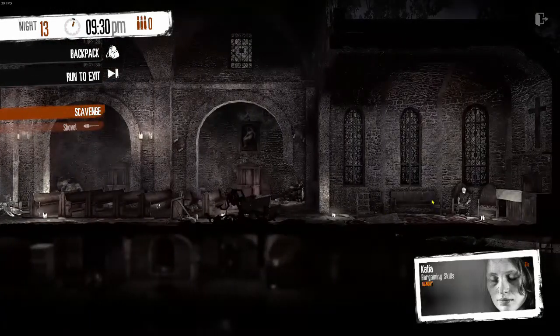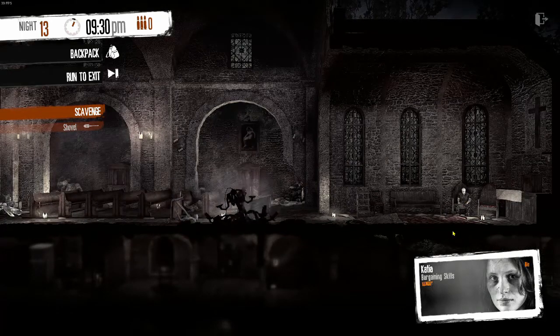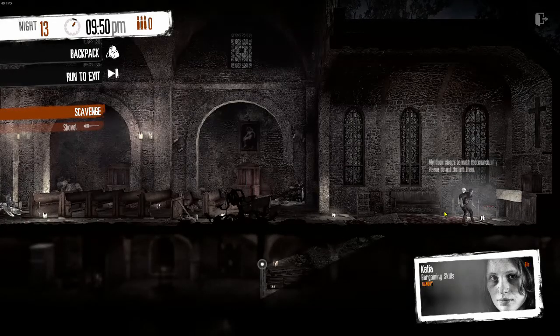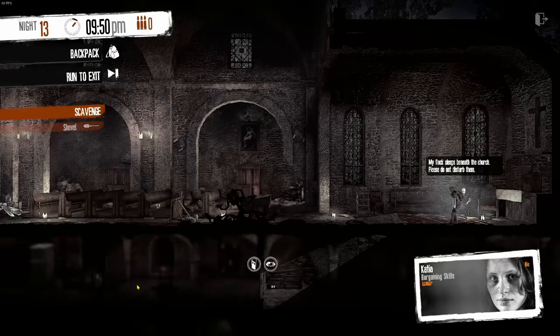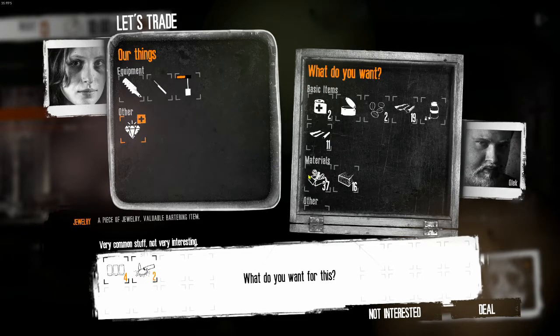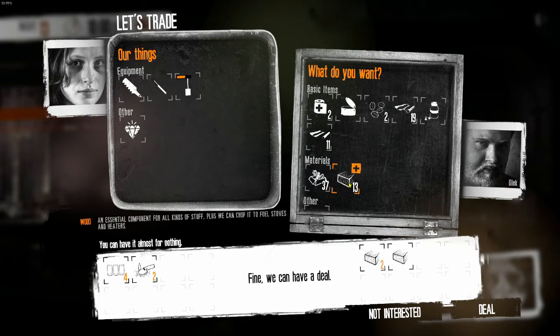We'll empty that and come down here and see the priest and what he may have to trade. Hello. We've been robbed recently so we don't have much. A lot of people sleeping downstairs, so don't wake them up. It is possible to break in there and possibly steal some things, although I don't. Not because it's a church, just because it's a problem. He's got stuff. We'll trade three pieces of wood for that and call that good.